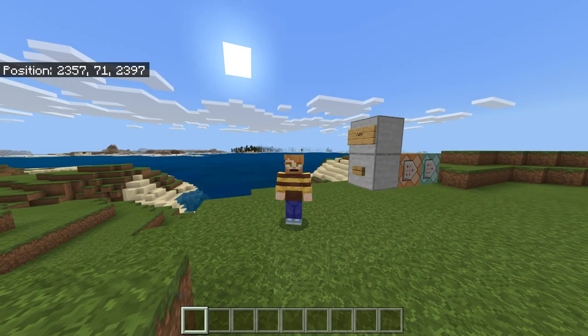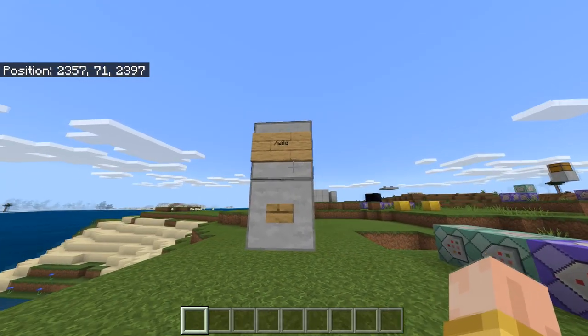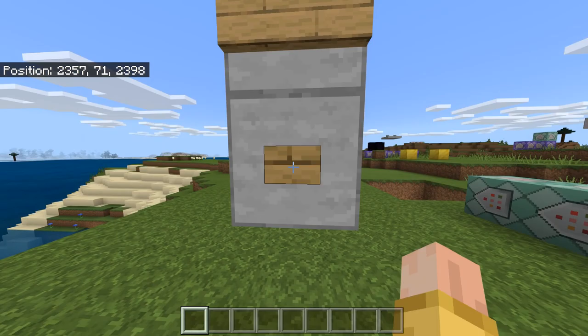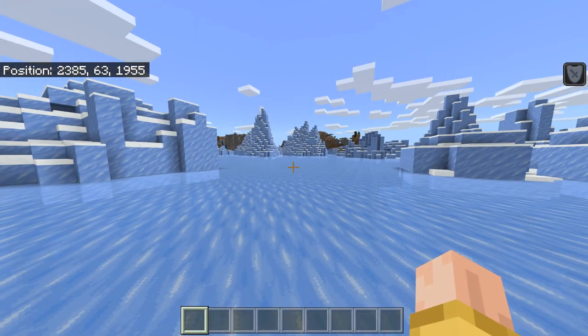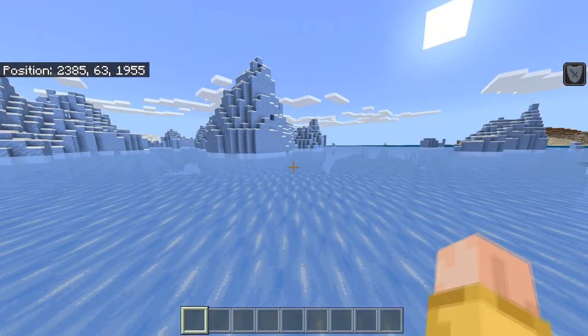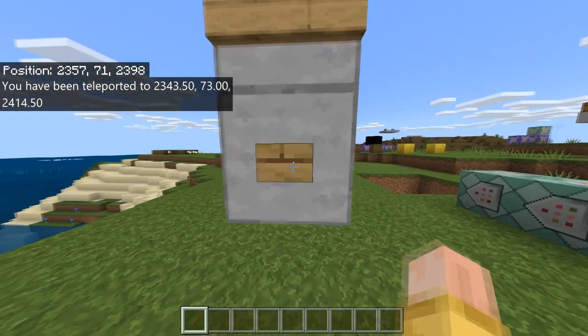Hey guys, Gaming Officials here. In today's video I'm going to be teaching you how to create a slash wild command for your realms or servers. Here we have it — if I press this button I get teleported somewhere random. You can see it's a completely different location. I can come back and do it again — slash wild — and if I click it again I'll teleport somewhere else.